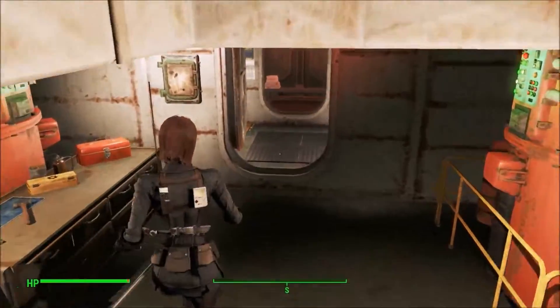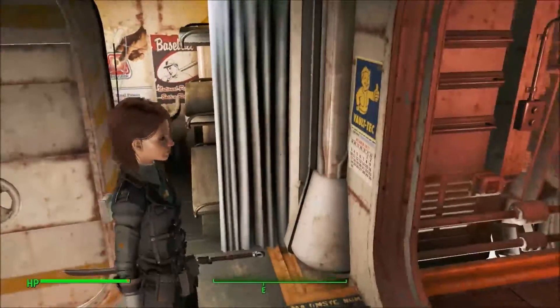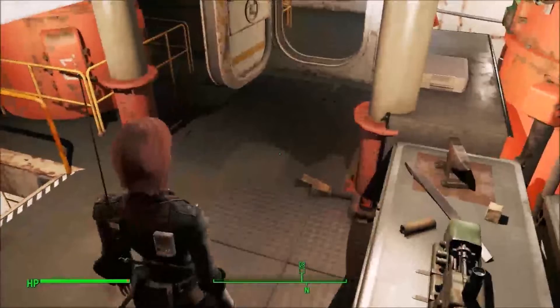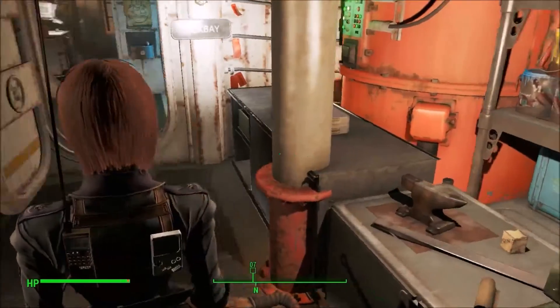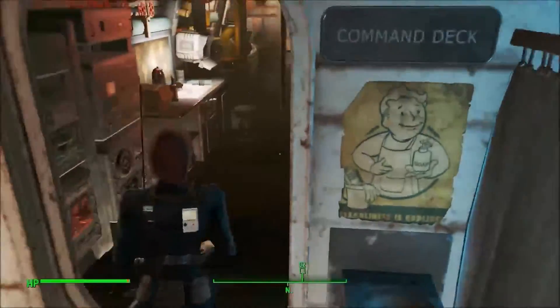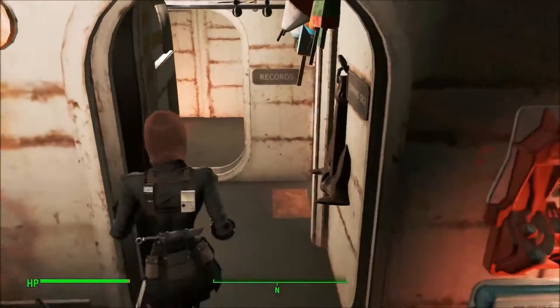It's a submarine and every bit of this submarine is used — areas where you can have your companions sleep. If you use this as an actual base of operations, you've got your standard armorer's workbench, you have weapons workbenches somewhere in here. It's pretty big, pretty much a loop.